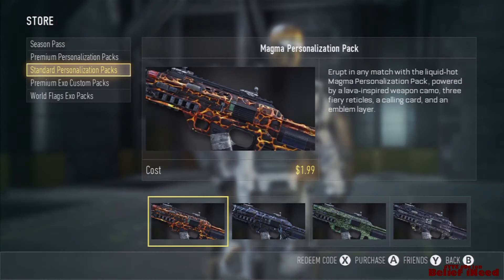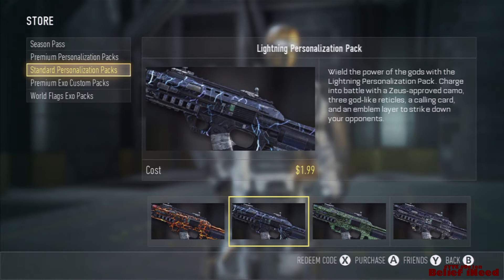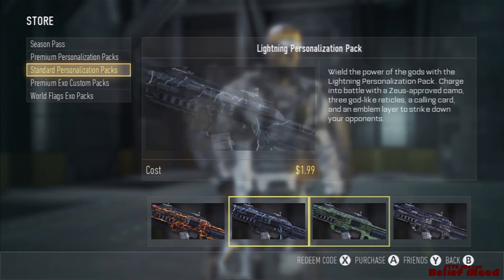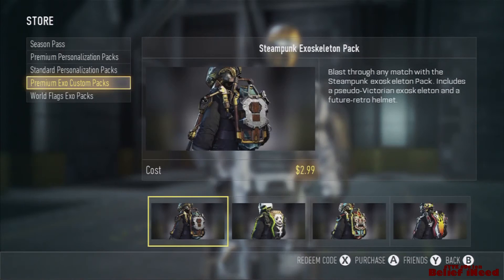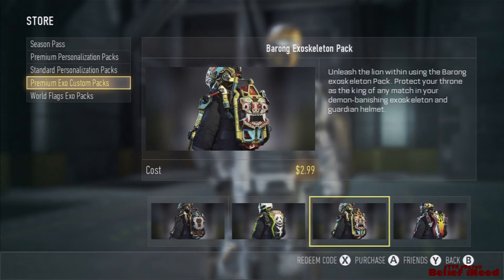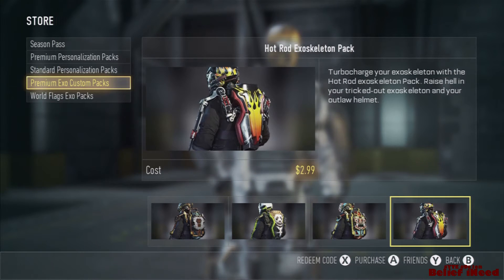The only bad side to this is that you actually gotta wear the helmet. I just unlocked my KBA Assassin helmet, so I'm not trying to take my helmet off. But if you get the suit and the gun, you get the whole pack. Then you got just exosuits — the exosuit pack — and then you get another exosuit pack which are like flags: the Canadian flag, the France flag, the Britain flag, and the American flag.